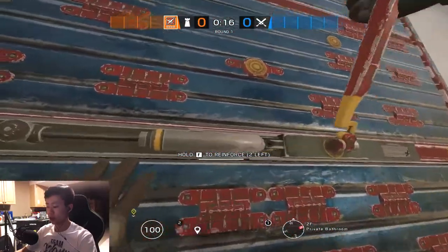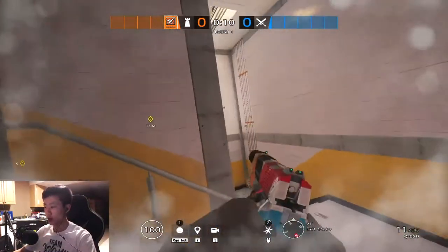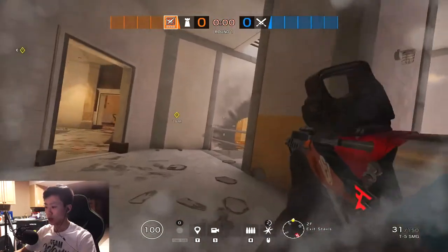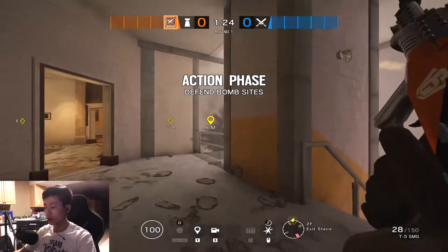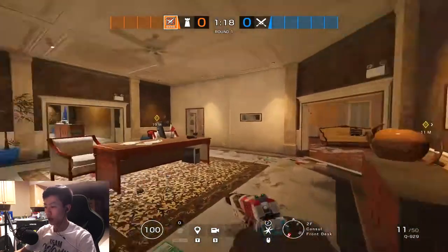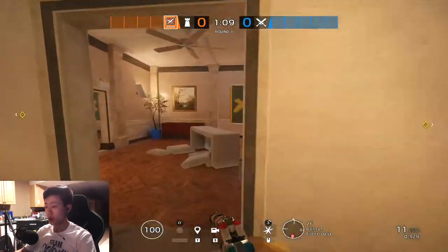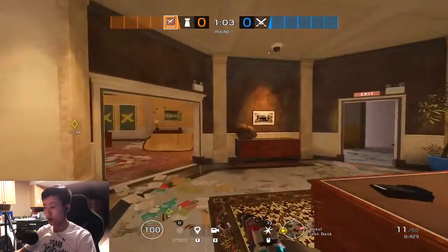When you spawn in, go ahead and make a reinforcement right here, then make a rotate next to it. Make sure there's no teammates around you, blow this up, and come over here. You can either do it right here — I like to do it at ground level like this. This way you can see people rappelling in, maybe get a kill yourself, and you'll get an easy shot on them when they rappel in. For the impacts, you may want to ask someone with a shotgun to shoot that out. Don't forget about that — as Lesion you may be responsible for the rotates.